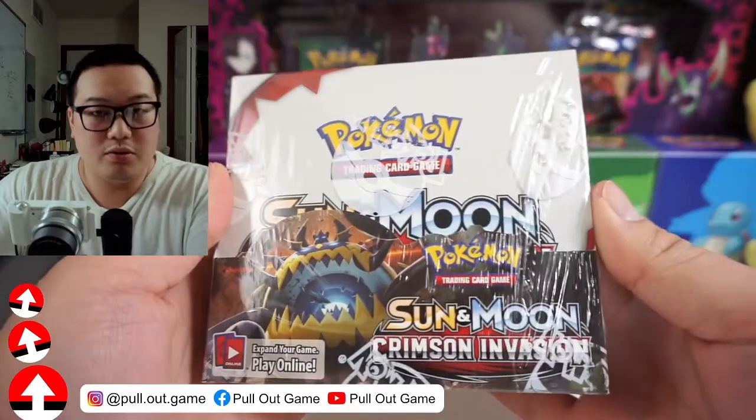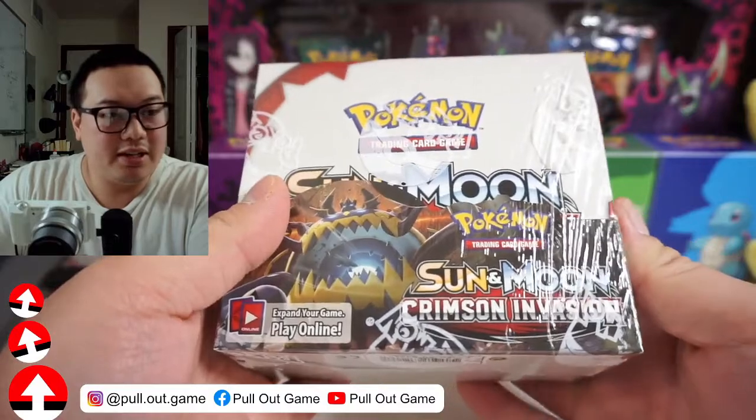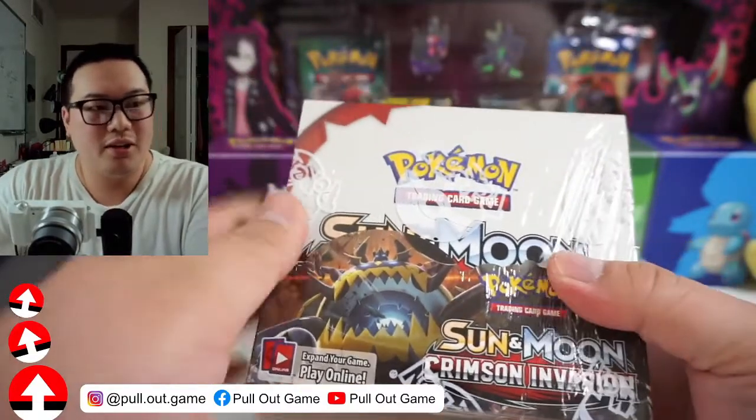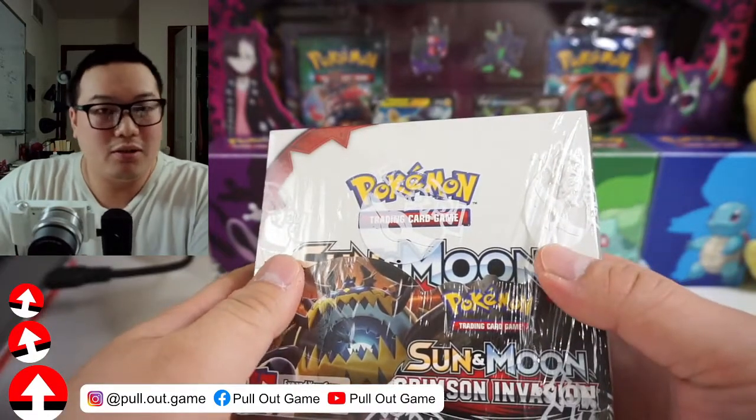Like this is over a year old, a year and a half old, and they're still throwing these in random products for Pokemon. And this is one of the quote-unquote trash packs that people don't want to buy.